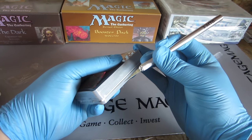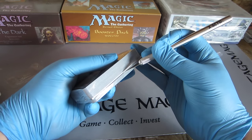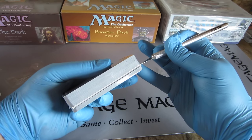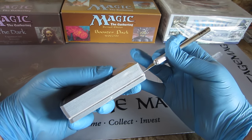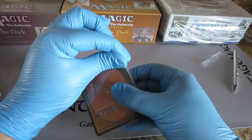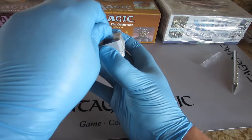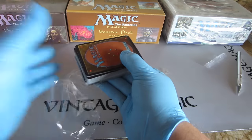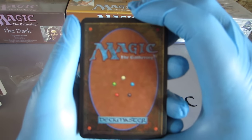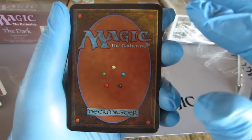Might be better if I do it blade down. Come on. Taking this off as expertly as I can, which is not very expertly. Alright, here we go — alpha, alpha, alpha. We shall see what we get. Focus — camera, quit looking at the dark box. There we go. Alright, here they come.